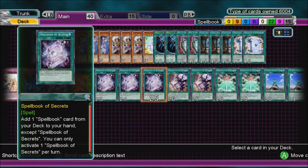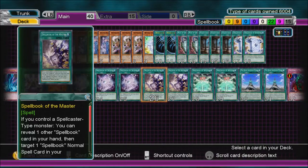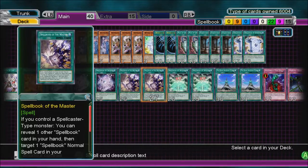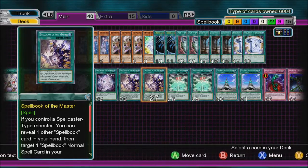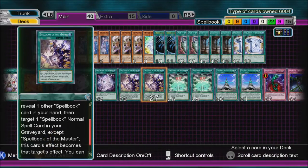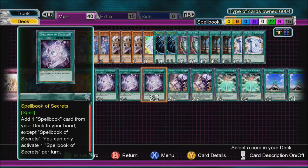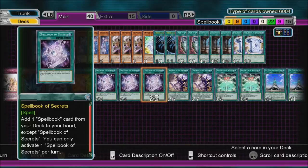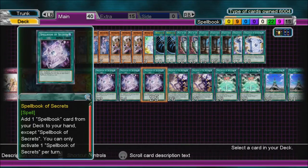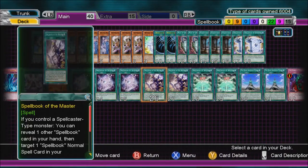Spellbook of Secrets — add one Spellbook card from your deck to your hand, except Spellbook of Secrets. You can only activate one per turn. Now Spellbook of the Master has a trick to it: if you control a Spellcaster-type monster, you can reveal one other Spellbook card in your hand, target one Spellbook normal Spell card in your graveyard except the Master, and this card's effect becomes that target's effect. So if I play Secrets and it's in the graveyard, I activate Spellbook of the Master and it becomes Spellbook of Secrets — so I get two searches in one turn.